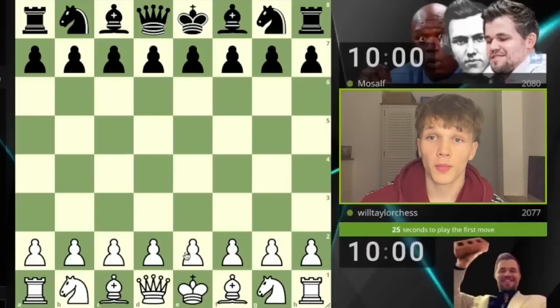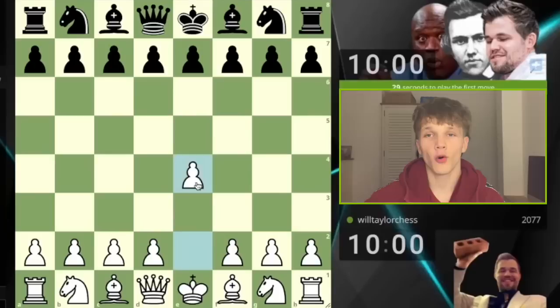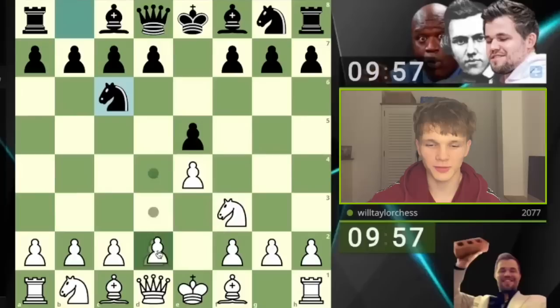Hello, welcome back to another game of chess. Today I'm playing e4 as per usual, we see e5, so knight f3. I'm going to try and do something exciting, sacrificial perhaps — we're going to play a Scotch, hopefully.